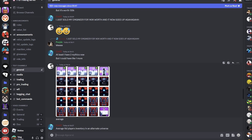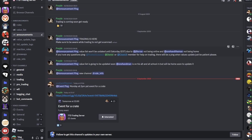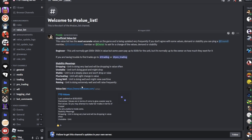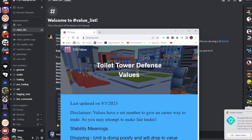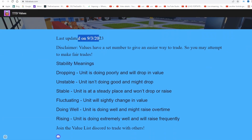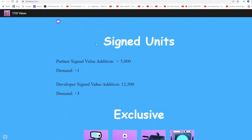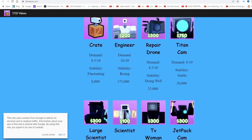Before we start trading random people, I think it's a good idea to work out the actual value of this unit. I joined a Toilet Tower Defense trading server that has a value list made by highly skilled and pro players. We're going to find the value for the Upgraded Titan Speaker Man and other units so we can figure out what a good trade looks like. This website was recently updated as of the day I'm recording.